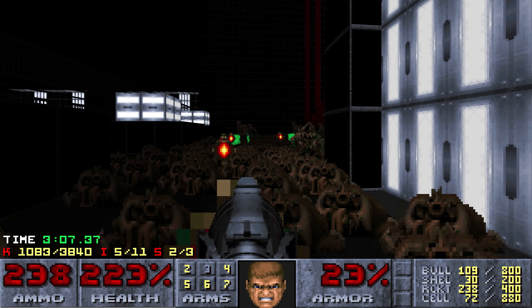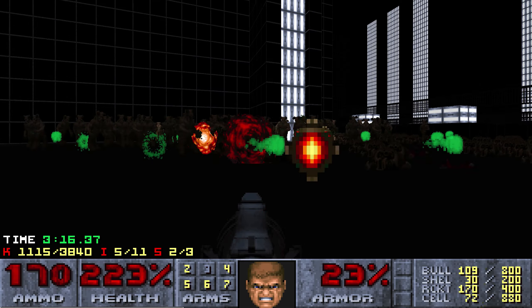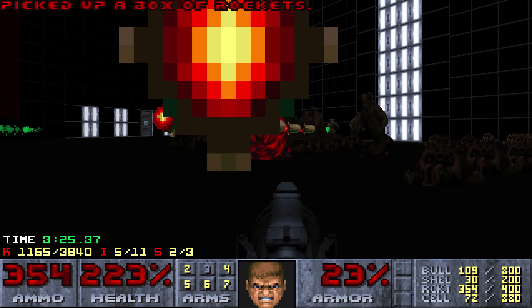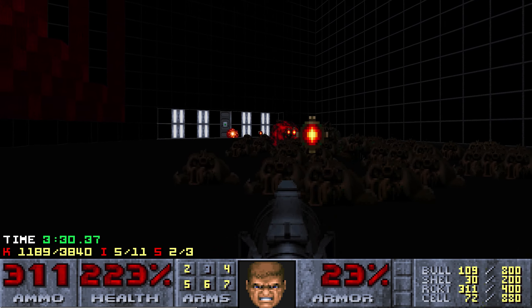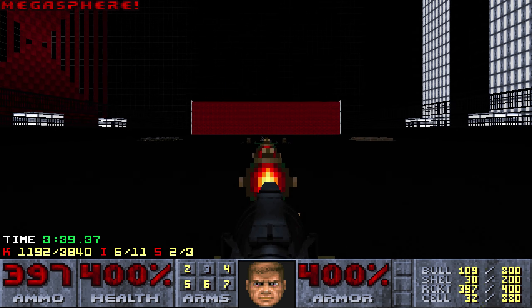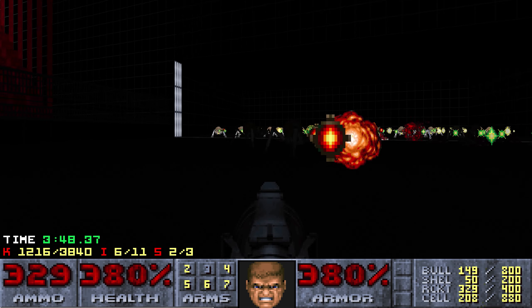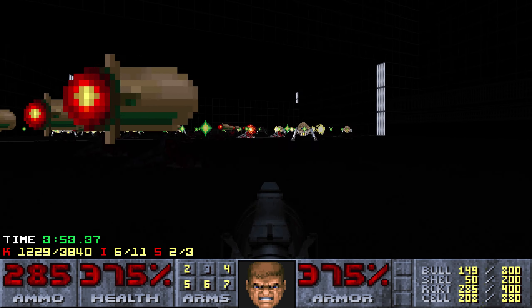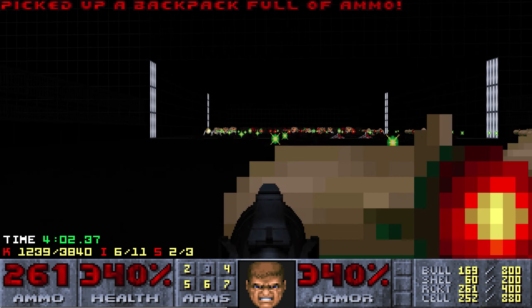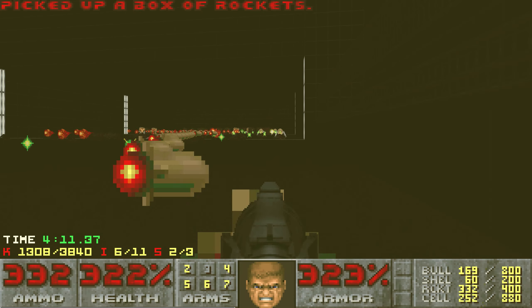I don't want to grab the Megasphere just yet — I need to save that for the start of the next fight. Eventually when it's clear enough I'll push through. I like to fill up on rockets before the next fight — rockets are quite useful here, they do way better damage than the BFG and also let you stay at range. I like to use rockets for the entirety of the first phase against these Arachnotrons. You don't want to be trying to run across the face of these guys with BFG — it'll take way too much damage. But I do need to be moving around fairly regularly, as there are some sniping cyberdemons that teleport into pillars on the left and right-hand side.